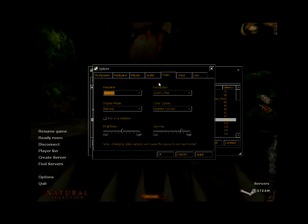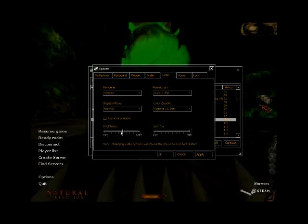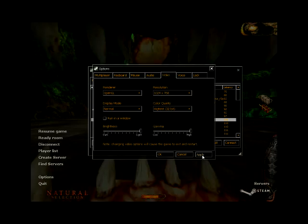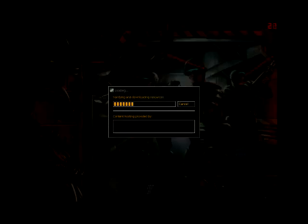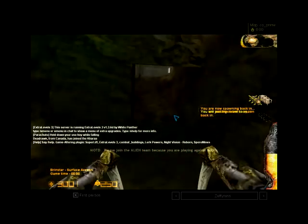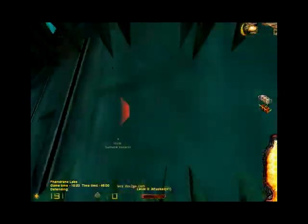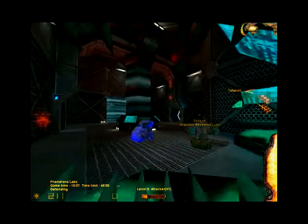The sound is possibly one of the best things about this mod — it still holds its own even today. It really makes you feel like you're in space or on a ship, and the clanging of the Skulk's claws and the squishing of the Gorge's paws really sound great too. Sound alone can give you reason enough to make this game feel scary and give you that 'something is hunting you' feeling.